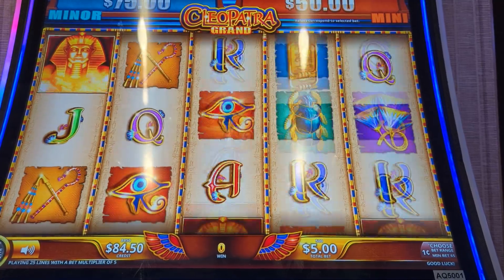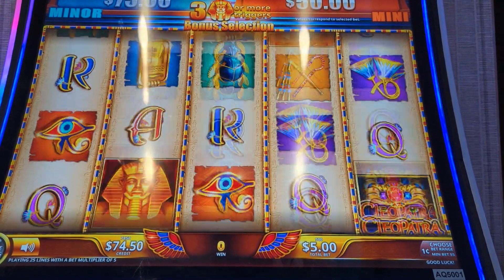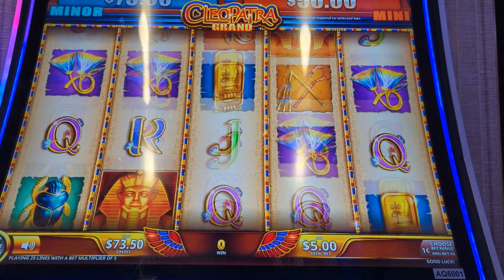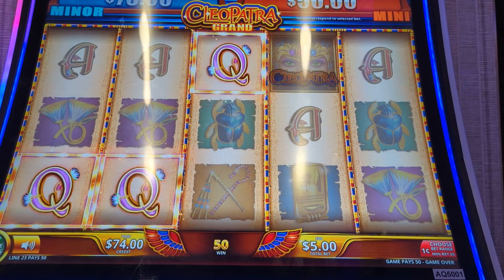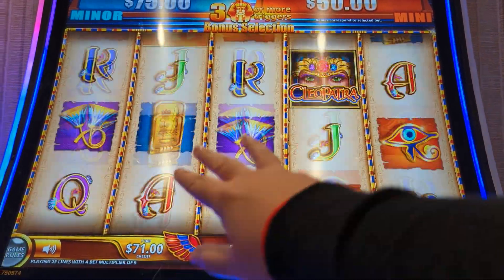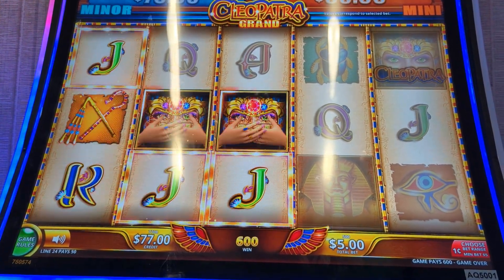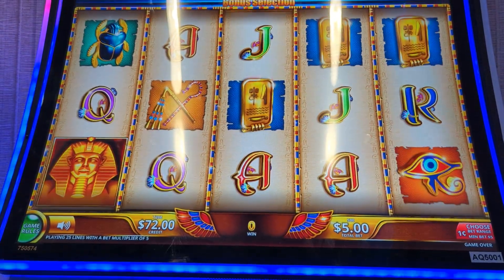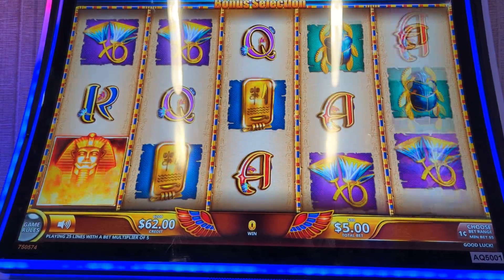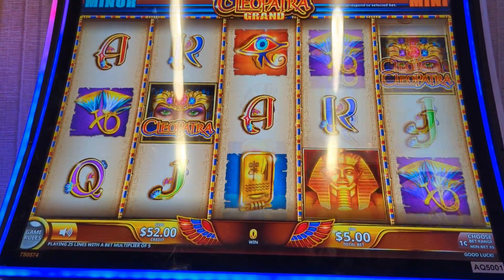Come on. We need the arrows — we need three arrows to trigger a bonus. Come on, Cleo. We need one. We need three or more of the pharaohs. Come on. We don't usually bet this big, so give us something good.